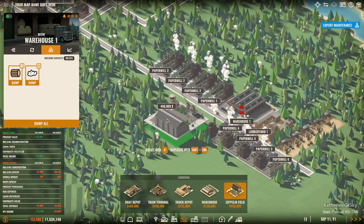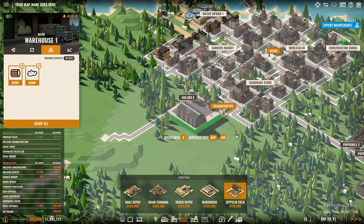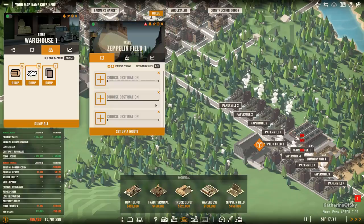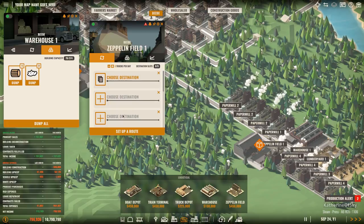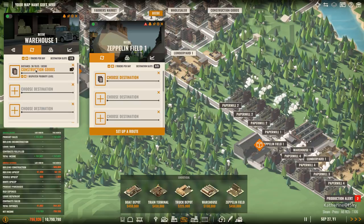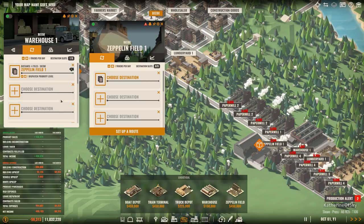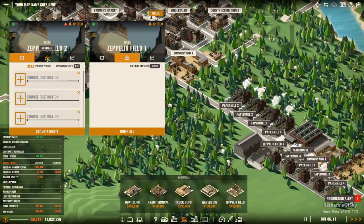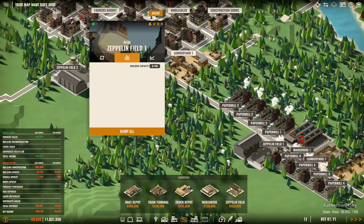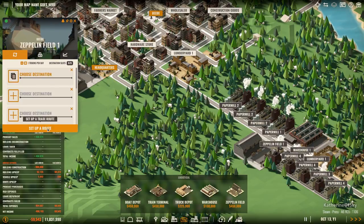But one of the things I'll show you which is a nice new feature: when you put down the zeppelin fields, there's a 'set up a route' button - isn't this great! It sets up a trade route and you can choose whatever you want. We can have this stuff go to our logistics - we want to go to zeppelin field one. The problem at the moment is we have lots of apples, which seems to be a little bit of a bug in the game, but I'm sure the devs are aware of this.